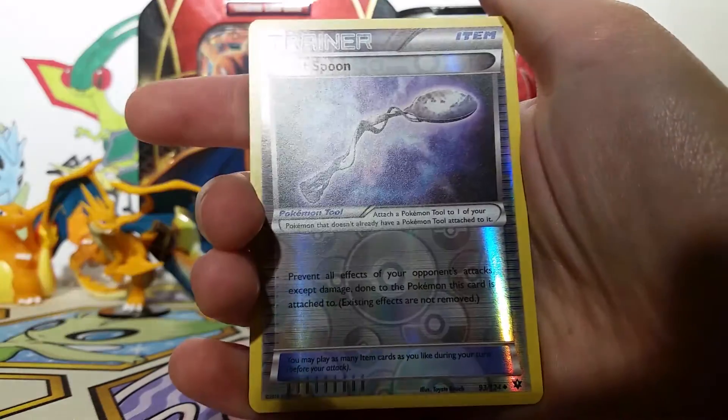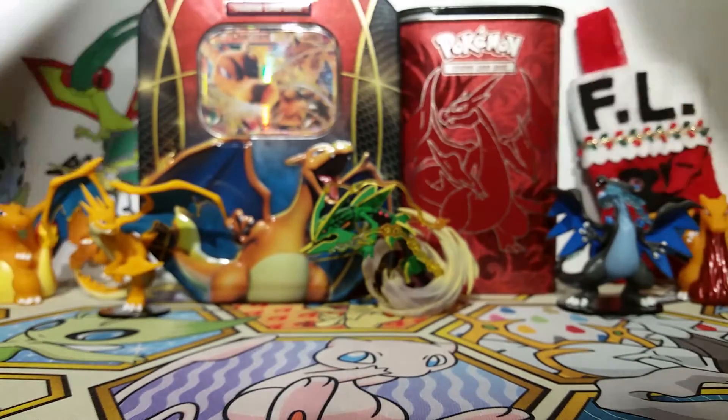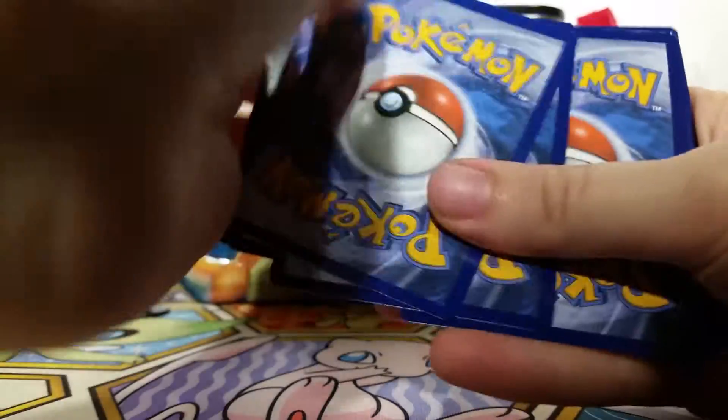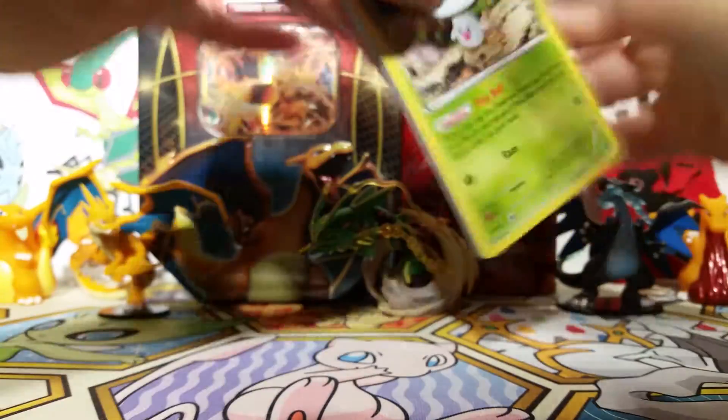So we got a Pupitar, a Wormadam, a Bent Spoon Reverse, and our rare is a Marowak non-holo. So we got two non-hollow rares. Hopefully this one has a holo or something cool because then we'll have our ratio that I always strive for. So we got three and two — I have to remember to do that for older packs.